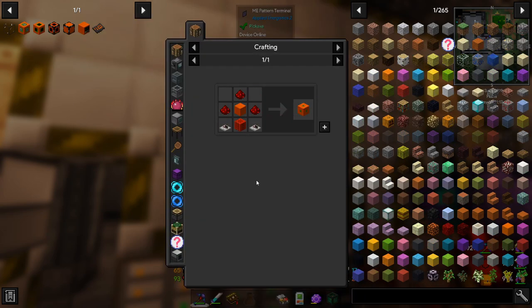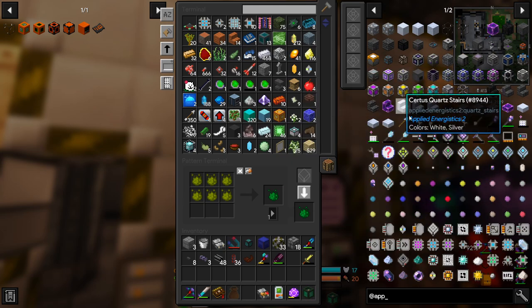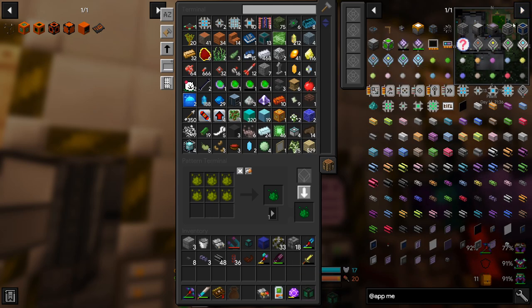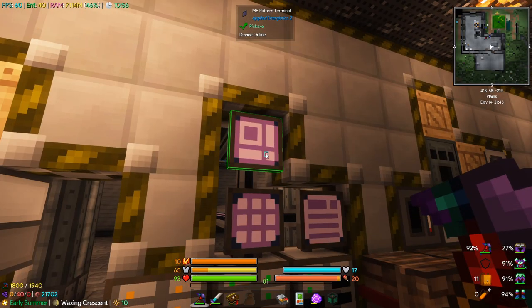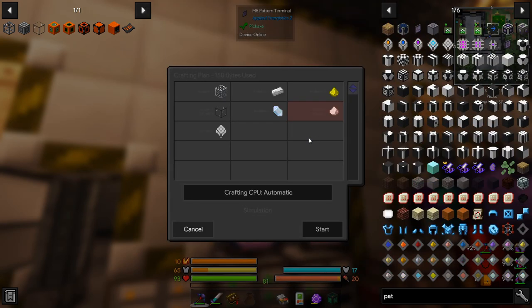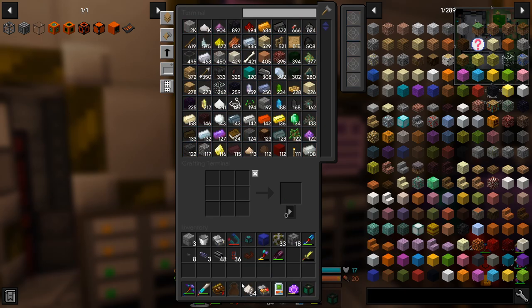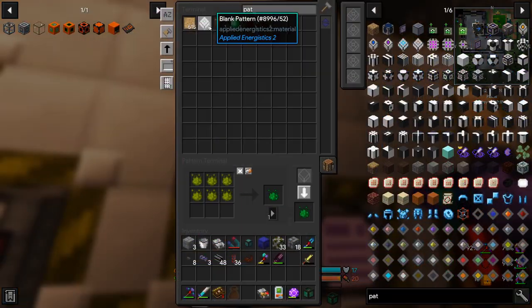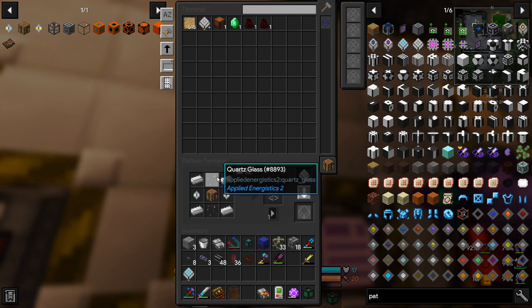That probably wants to be the auto crafting stuff. We're going round in circles but we're getting there - ME interfaces and molecular assemblers. I think I'm just getting six patterns because that's as many as we can fit in our current interface. There are patterns and we can say: craft me these things, which means we need to know how to craft each component. We've already taught quartz glass.